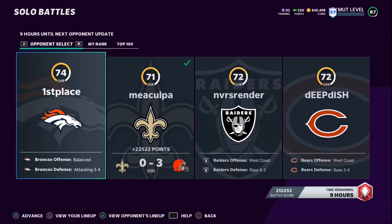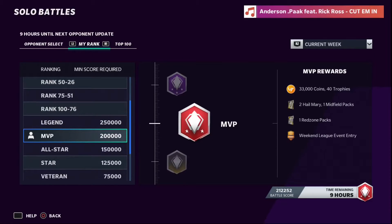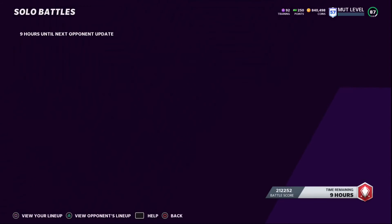Another thing you need to do — Solo Battles reset tomorrow, so go ahead and play them. As you can see, I won one game zero to three and I'm currently at 212,000 points, two wins away from the Legend tier. The Legend tier rewards are 44,000 coins, 60 trophies, two Hail Mary packs, two midfield packs, two red zone packs, and a Weekend League event entry. The two red zone packs both quick-sell for 25k, so that's 50k. Midfield packs are 10k each — another 20k. That's 70k in those four packs, plus roughly 10k from the Hail Mary packs.